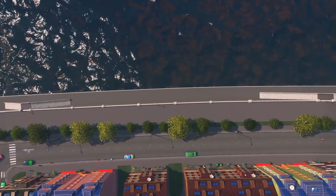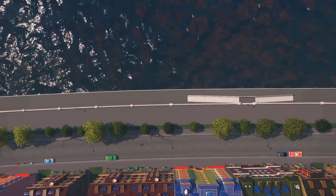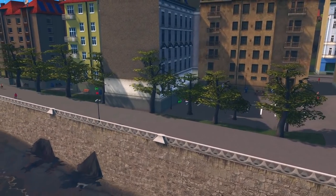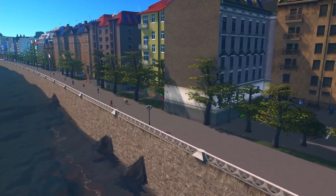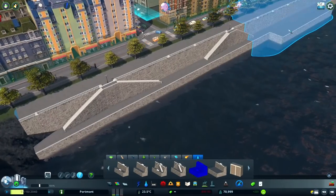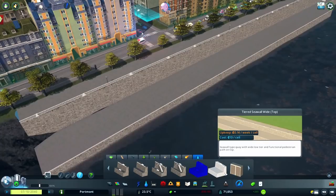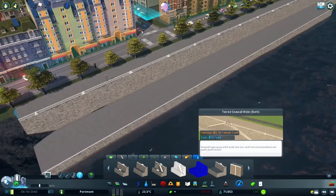One of the best features they have is that they also work as pathways, so if you connect them to a pedestrian path, citizens will use them, making your city feel a lot more alive. Check the arrows in the thumbnails before placing them, as they will tell you where citizens will walk, as some of them allow for walking on both levels.